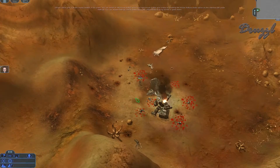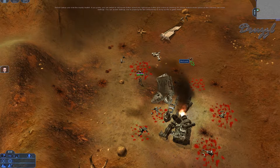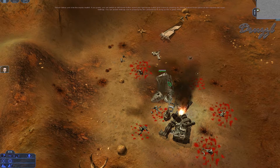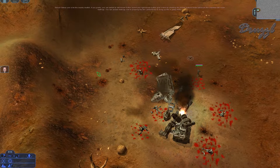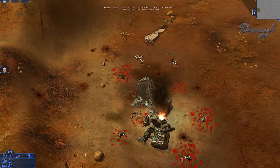I can box select and zoom in and out. The tutorial says to select Faulkner and click the nearby med kit. It also tells me to switch to left mouse button to select and right mouse button to give orders. I pop into settings, interface, mouse button mode — left selects, right gives orders. That's much better.